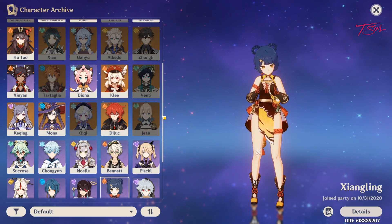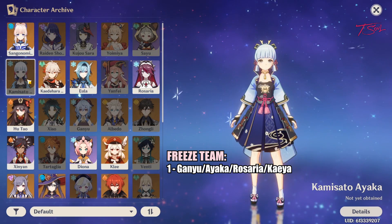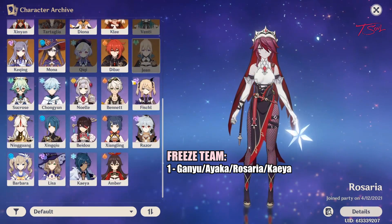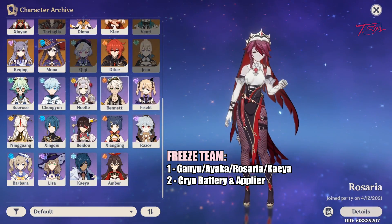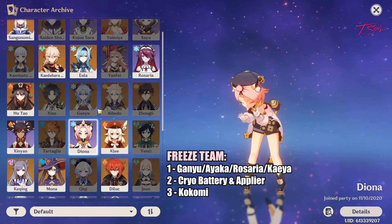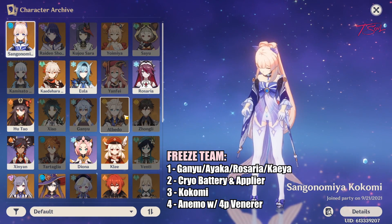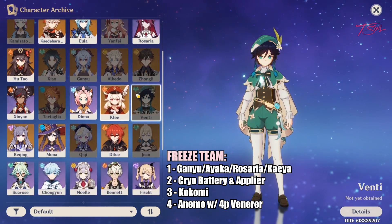For freeze teams, the main DPS will be Ganyu or Ayaka. If you have neither, Rosaria or Kaeya can work, but just not as effective. You also want a cryo battery to help out the main DPS. Then Kokomi can apply hydro and heal the team. The last slot is usually another Anemo support to help keep enemies frozen.